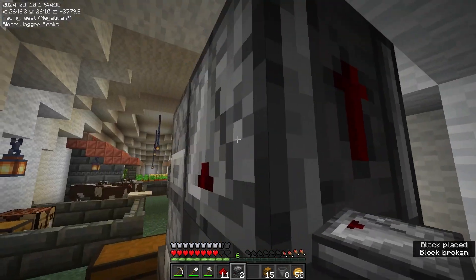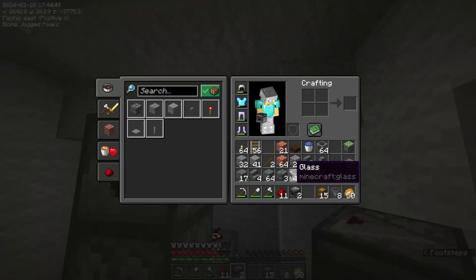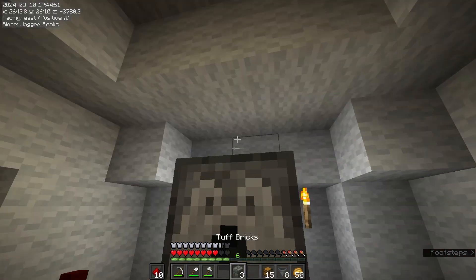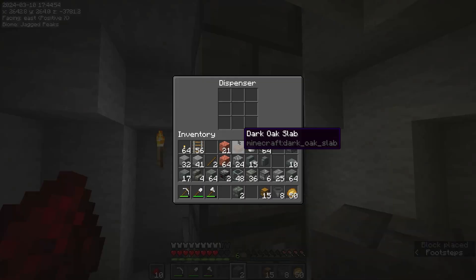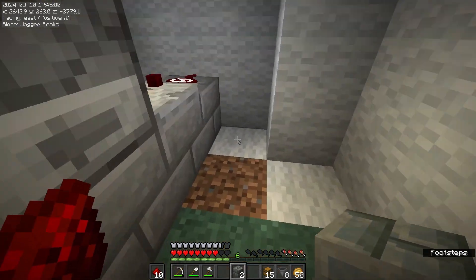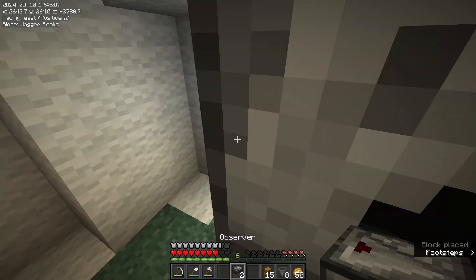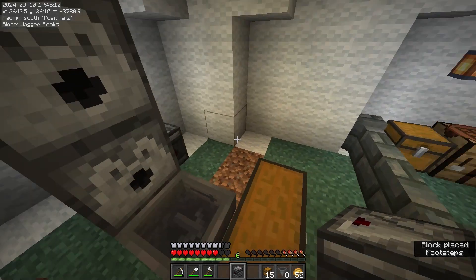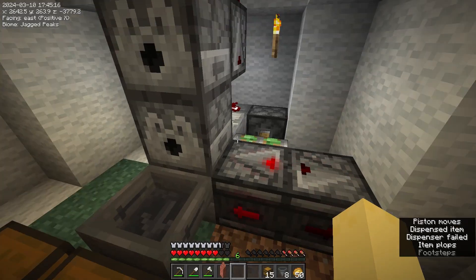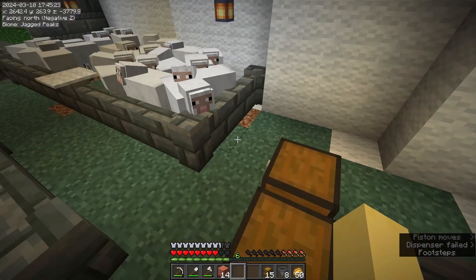They'll just drop their items and go right into the chest. To do that, we'll have to take a comparator out, and have the observer watch the comparator, so that way when items go in, it'll pulse into some redstone dust and into the block to pulse this dispenser just once when it turns on and once when the dispenser is empty. From there, we need a piston holding an observer and another observer facing here, so that way when items go in, it'll shoot them out rapidly. But this should only shoot once — once when it starts, once when it ends.